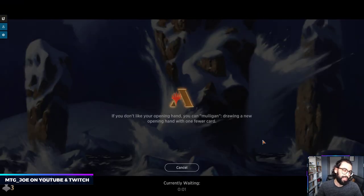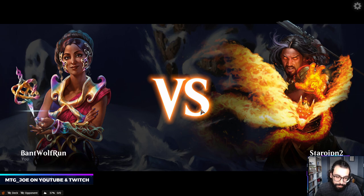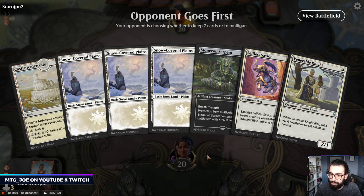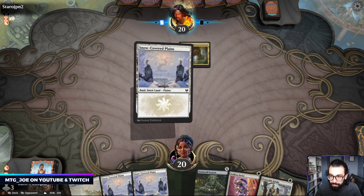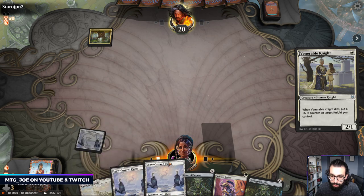One of the unfortunate things about the play queue — I'm a couple wins from mythic. I've been ranking up in Historic, so I just want to get to that threshold; I don't want to potentially drop due to some variance. I think we try this hand. Because we had the Stone Coil I was okay with having four lands.